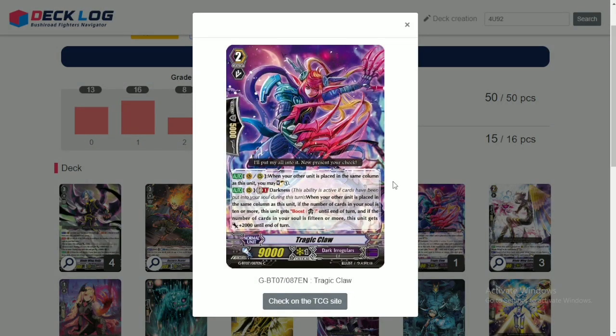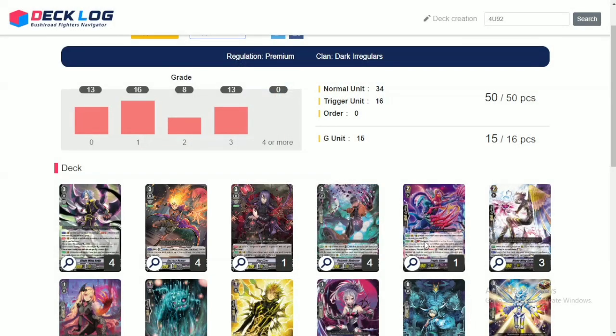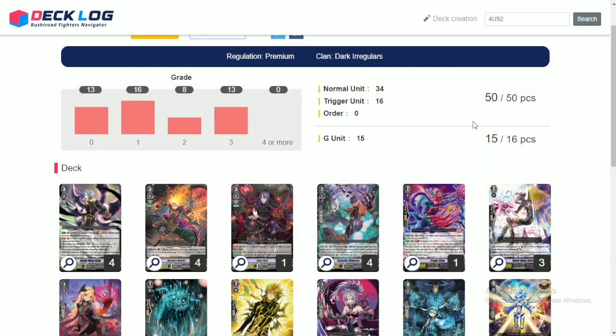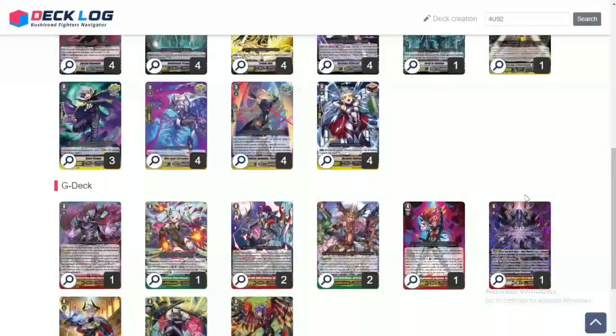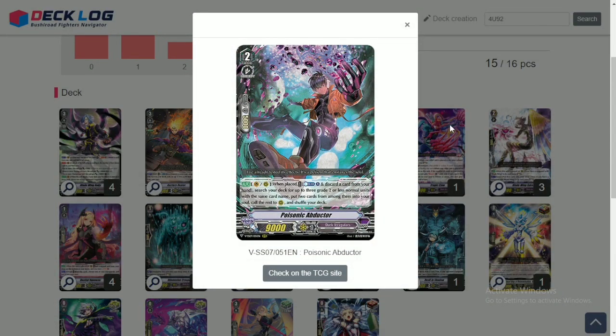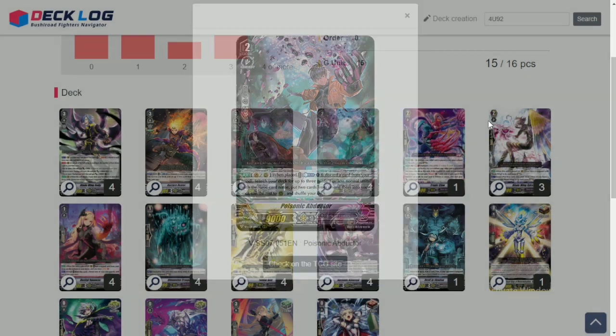One copy of Tragic Claw is another flex spot — you could play a 4th Bladewing Sykes here, which I'll get into later. When you ride Bladewing Sykes, he kind of sucks as a ride target because you want to accumulate soul fast already. These other cards accumulate soul each turn, but Sykes only accumulates soul on your turn 3. So these others are better ride targets than Sykes, though Sykes is also fine. Now, Sykes is the card that combos with Abductor — you grab 3 Sykes, shove 2 into soul, call 1 Sykes to rear, and then soul charge an infinite amount of cards. That's pretty insane.